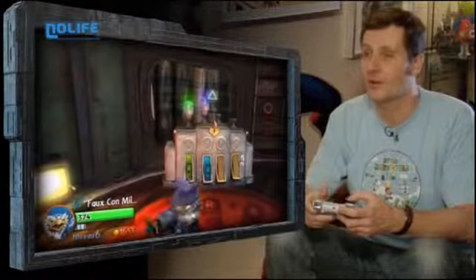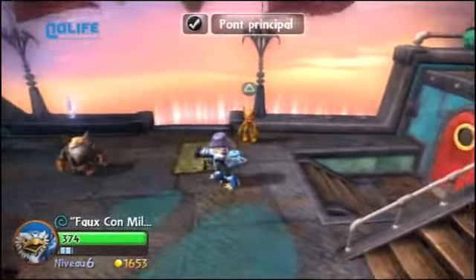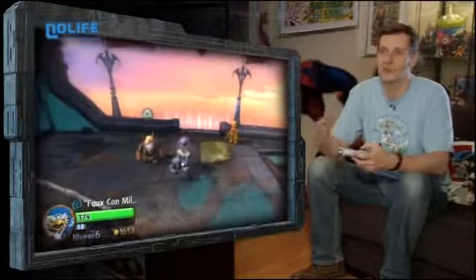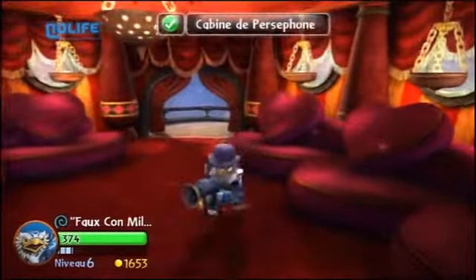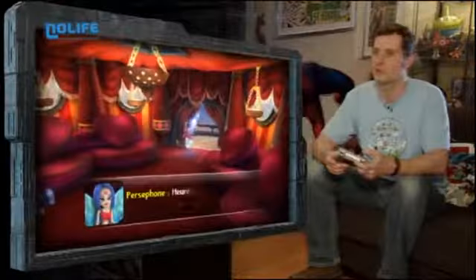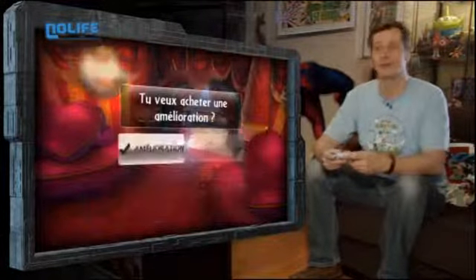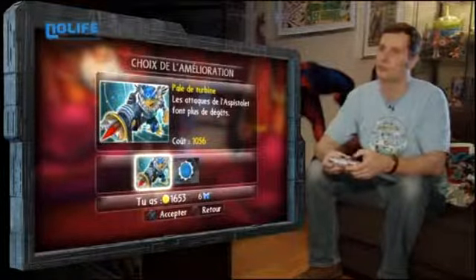Ici, c'est les améliorations pour mes personnages, avec une sorte de petite fée-clochette qui propose des améliorations. Faucon Milnom commence à être pas mal. Je l'ai acheté beaucoup de choses — je vous ferai voir tout à l'heure, parce qu'on commence avec juste deux attaques, et au fur et à mesure, vous ajoutez d'autres attaques de plus en plus puissantes.